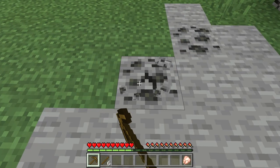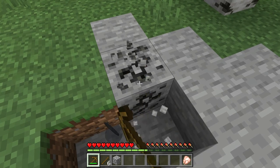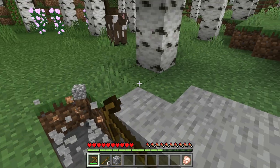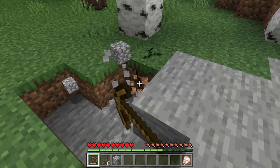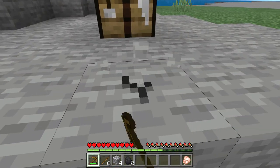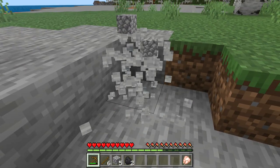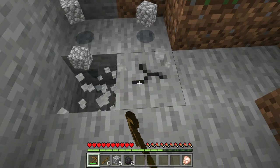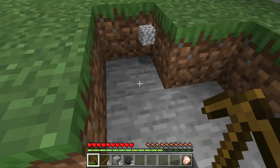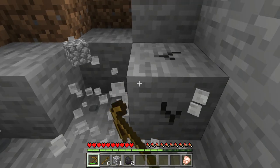I want to get this coal right here as fast as I can along with a little bit of cobble. Looks like we got some cows over there. Let's grab a little bit more of this cobble — maybe we'll get lucky and find a little more coal. See if we see any more coal down here. Definitely need the coal. Just two pieces — that's a bit of a ripoff, but it is what it is.